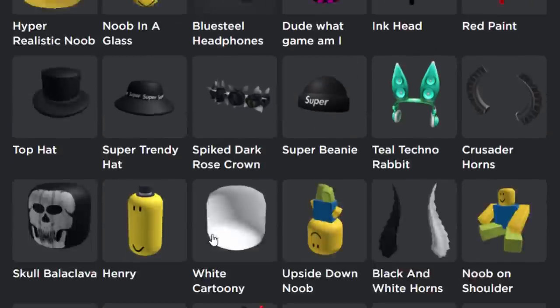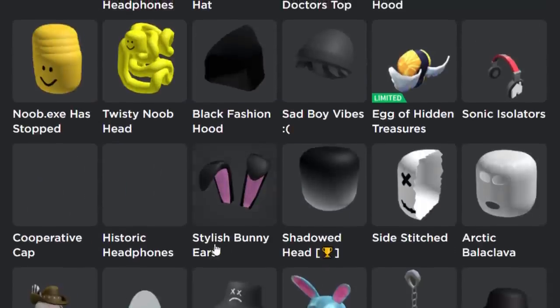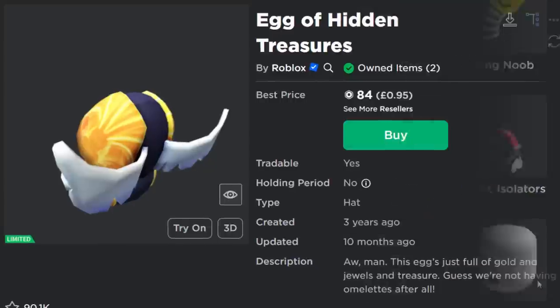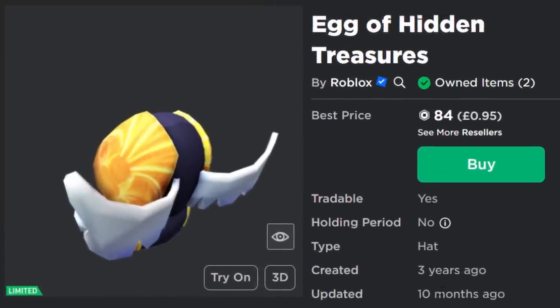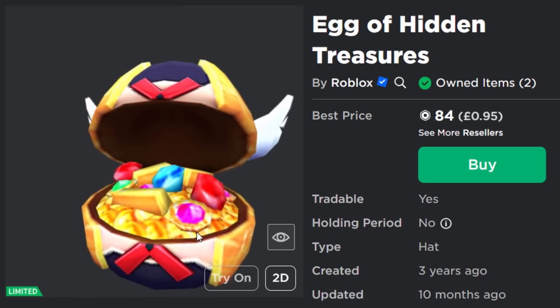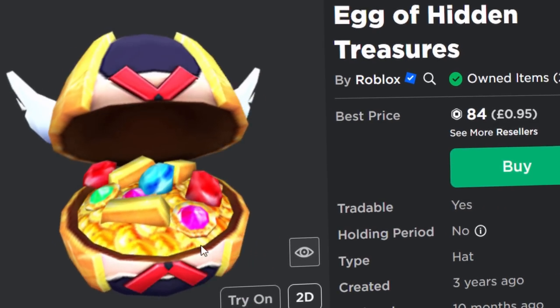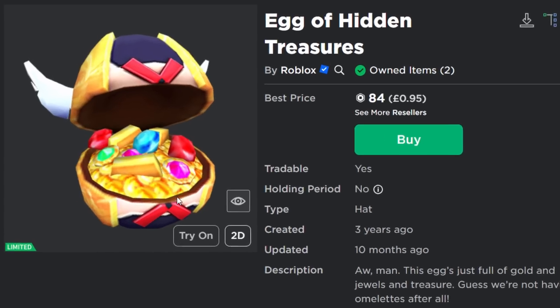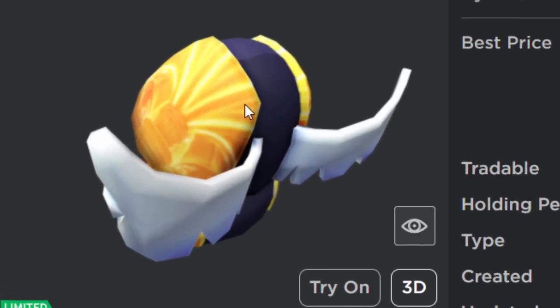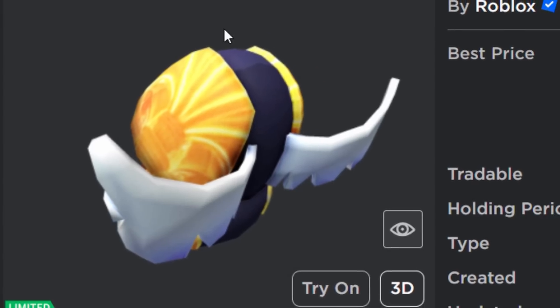It must be around here — okay, there you go. This is definitely 2020. Straight away I'm noticing that egg has turned around, because the egg of hidden treasures is not supposed to look like that. It was last updated 10 months ago, so it wasn't like they updated the thumbnail by accident. The original thumbnail was like that, but now if you look at it, it's completely reversed — like they got in Roblox Studio and used the drag tool to flip it around.